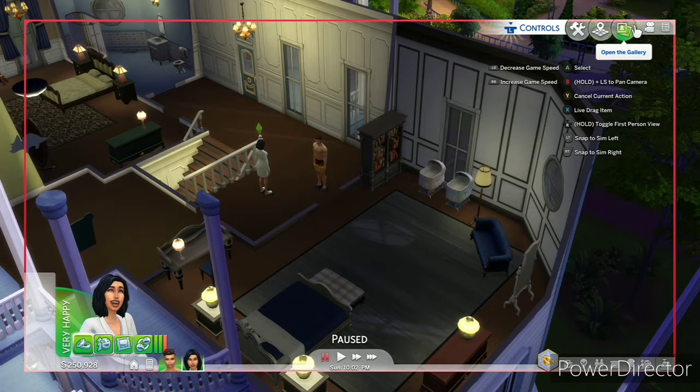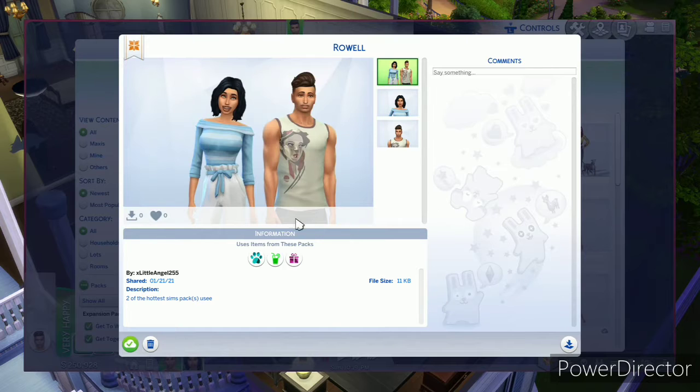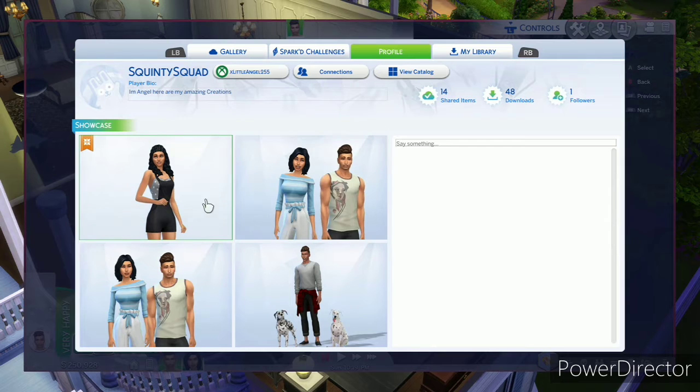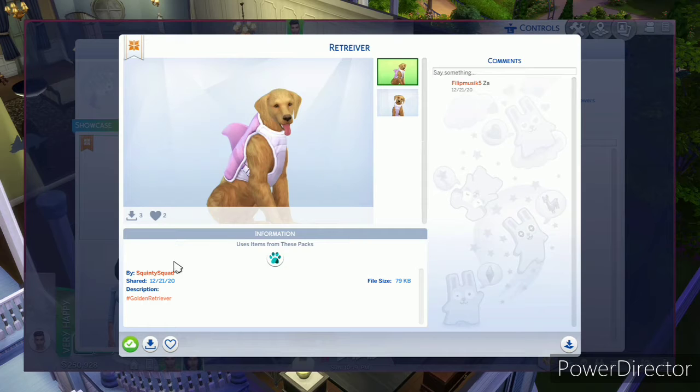I'm going to bring you into the gallery so you can get my sims. My sim won't come pregnant but you can get her pregnant yourself. Go to the gallery and type in 'x little angel 255' and my stuff will come up. These are all the things I haven't showcased — there are two people I got and I love this. Someone commented 'za' on this, which is kind of weird, so I'm just going to delete that.